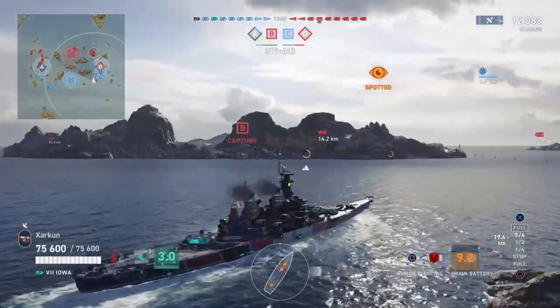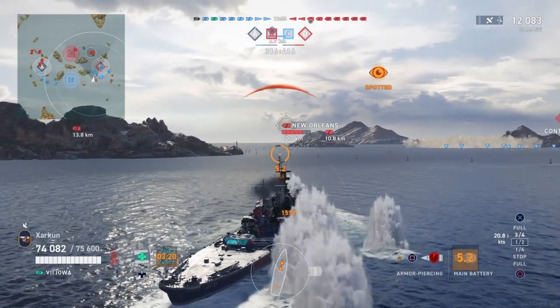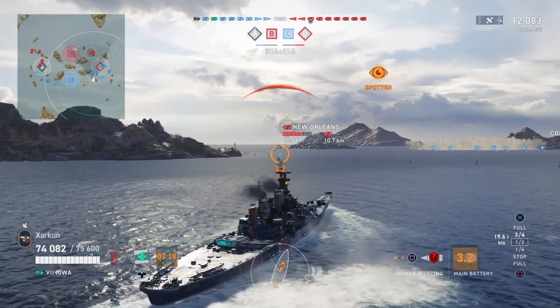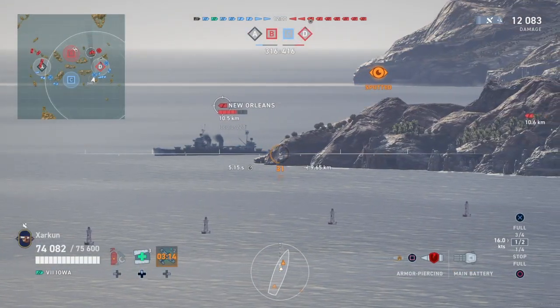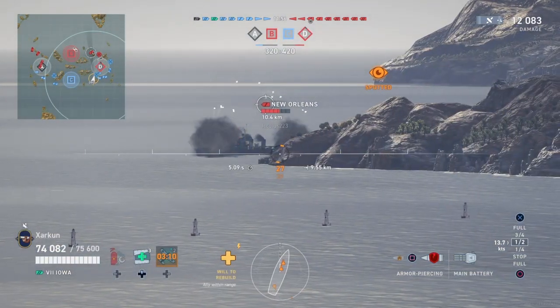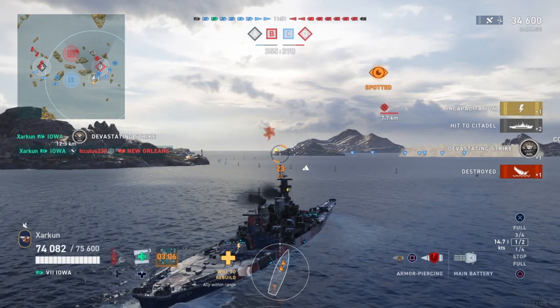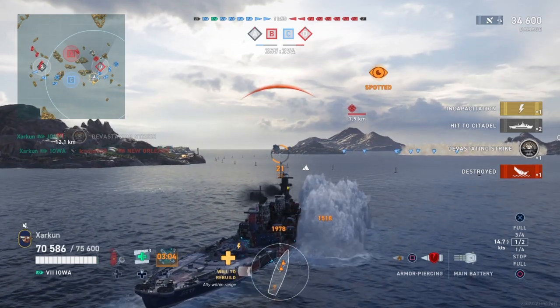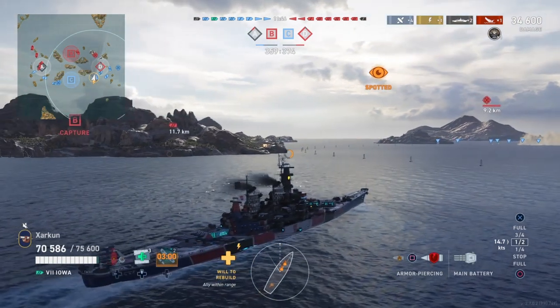The New Orleans feels bad about us not having a target, so he pushes around the corner of the island presenting flat broadside. We shot at the Atlanta and got two overpens. But when we shoot at the New Orleans, he has a little bit more armor. So we get two citadels and a devastating strike — the New Orleans goes down for our first kill and our team's first kill of the match.